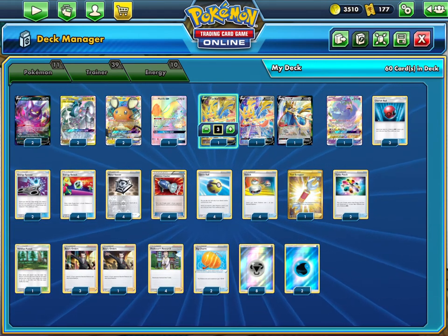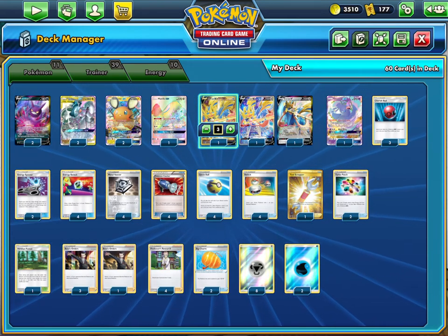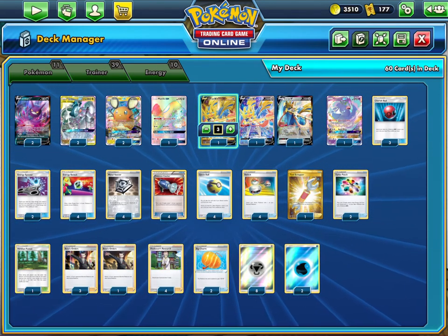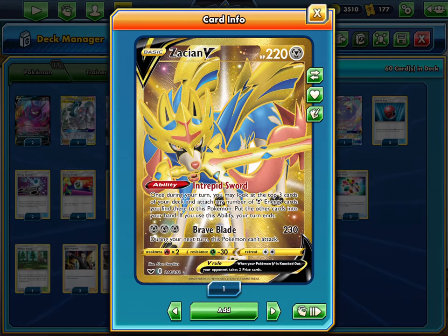After a Mawile turn, the opponent's hand is pretty much super clunky. Map 3 Rayquaza Blade is just super good, and it's a great way to end your turn if you can't get that turn one Altered Creation.